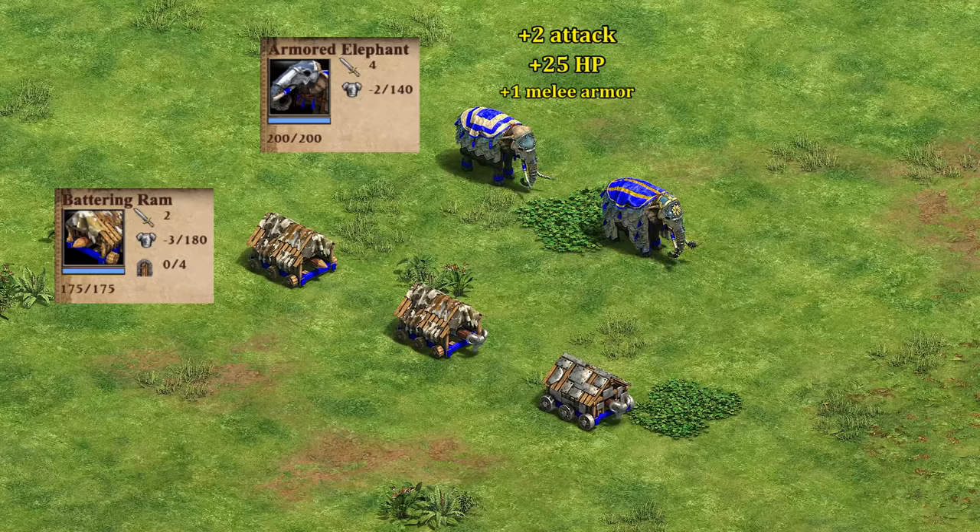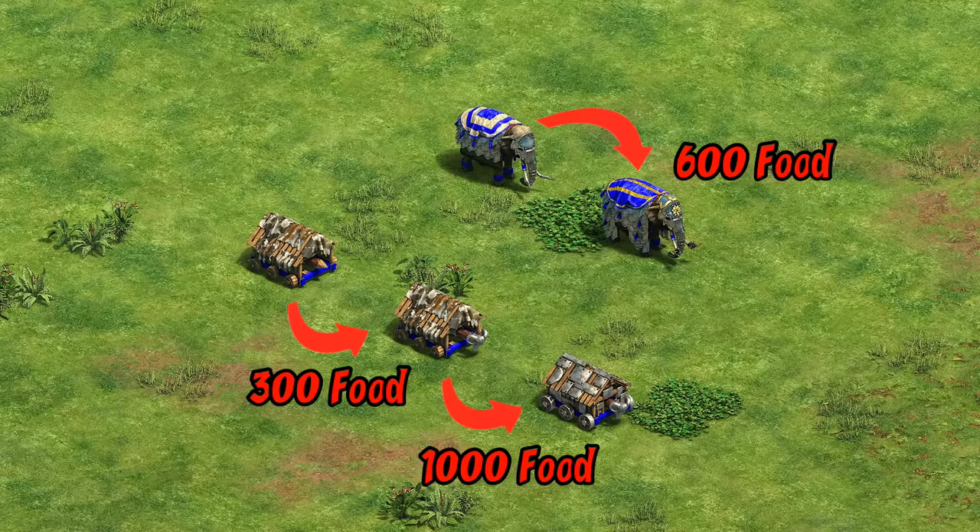Checking out their stats in castle age, they're a little tougher looking than the ram, with more attack, HP, and melee armor. The big difference is they can't garrison units, and they also have a bit lower pierce armor — though 140 pierce armor is still way more than you need against any ranged unit in castle age. To upgrade, they're more expensive than a capped ram, but in total are half the upgrade cost to get to siege ram.